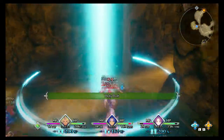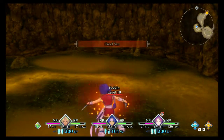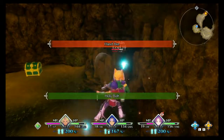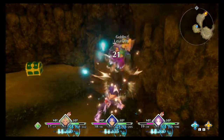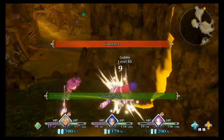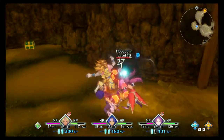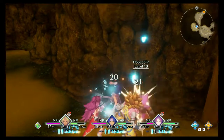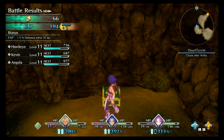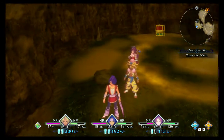They're taking a ton of damage from here. I hope the enemy can't wumbo-combo me the way I've been wumbo-comboing them. Another couple wishes — they really do like to hand those out.